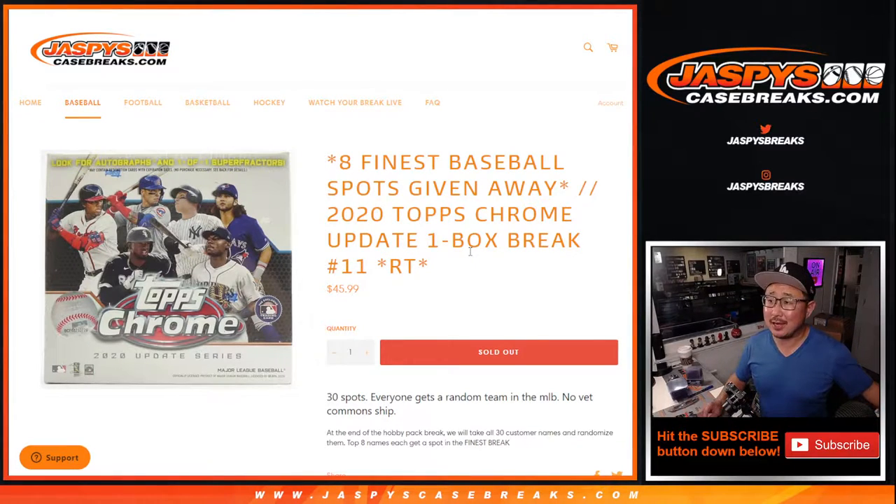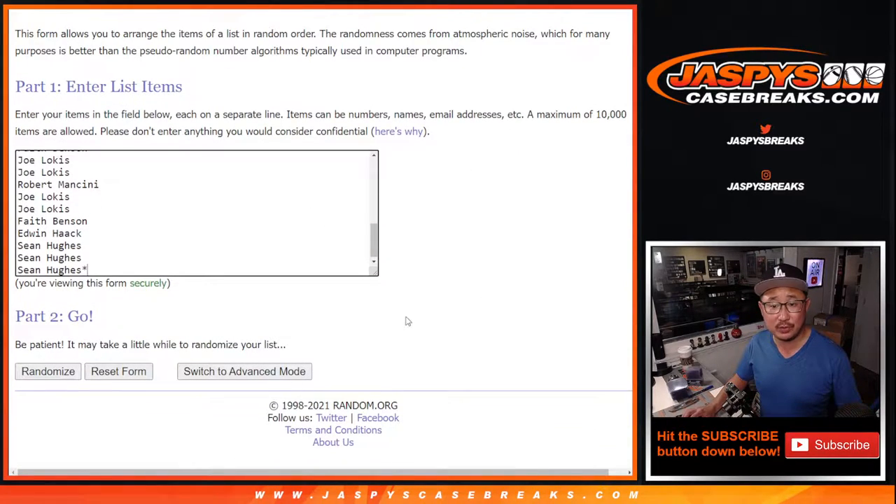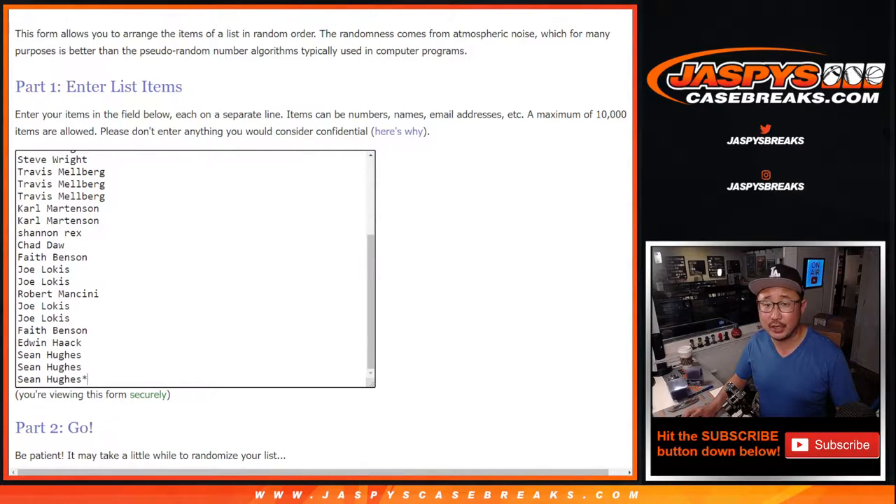Hi everyone, Joe for JazzBeastCaseBreaks.com coming at you with 2020 Topps Chrome Baseball Update Edition — one box ram team break number 11, with eight finest baseball spots being given away at the end of the break. So there'll be two different dice rolls: one for the break itself, and then the second dice roll for the giveaway part. The break first — big thanks to this group for getting in on the action, nice rally from everybody, I appreciate it.